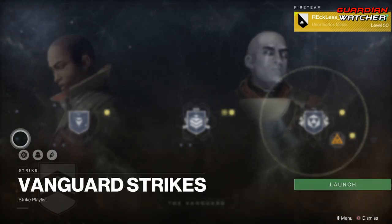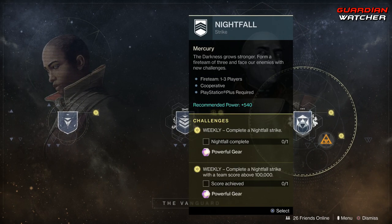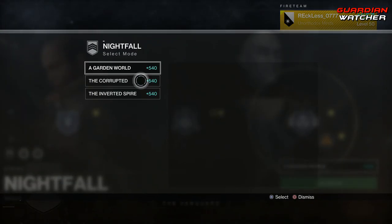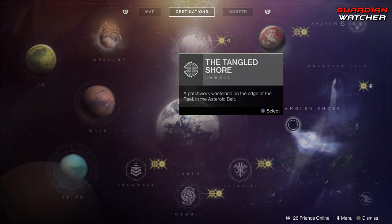For the Vanguard, we need to complete three daily story missions, complete three strikes — the modifiers this week are Solar Singe, Blackout, and Brawler — as well as complete a Nightfall and a Nightfall with 100,000 points. This week's Nightfalls are A Garden World, The Corrupted, and The Inverted Spire.